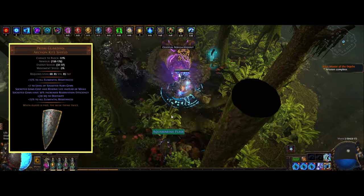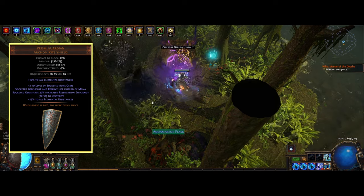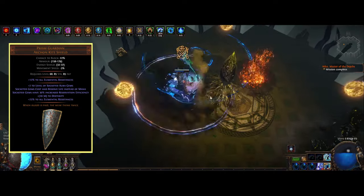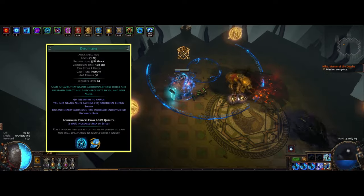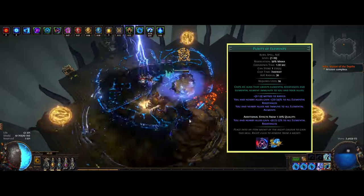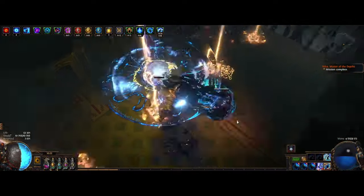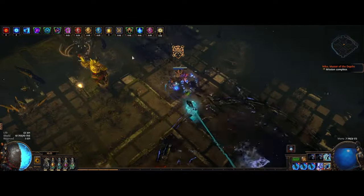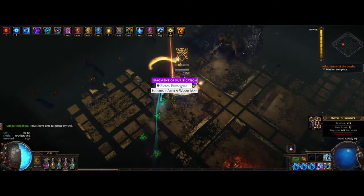The last unique for this build is the Prism Guard shield, which makes auras reserve life instead of mana when socketed in this shield, without any cost multipliers as you would normally get from an Arrogance support. We also get reservation efficiency of life of socketed gems by 30%, allowing us to squeeze in one extra aura. Here we want to put Discipline, Wrath, and also Purity of Elements. Purity of Elements is such a quality of life to have as we get elemental resist and elemental ailment immunity from it. You could also go for other auras like Determination for extra armour or Zealotry for the extra spell damage multiplier.